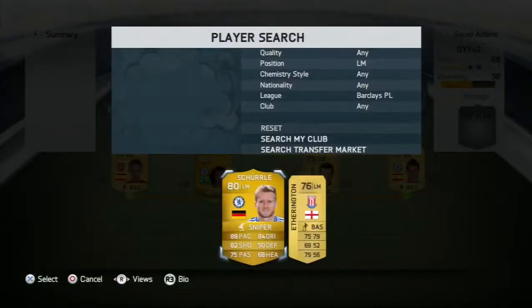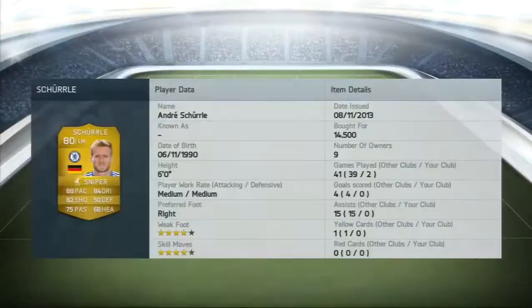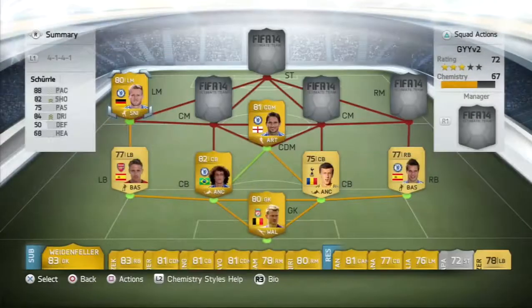The left mid — I tried Etherington and some really, really cheap BPL players, but I found out Shelvey was the best. He's obviously played two games with me as well. Costs 14k — very, very nice indeed.